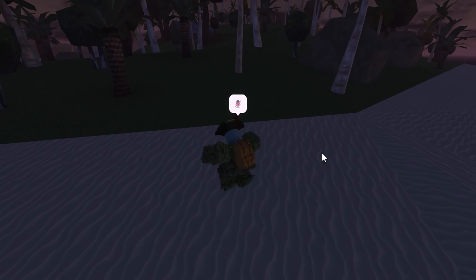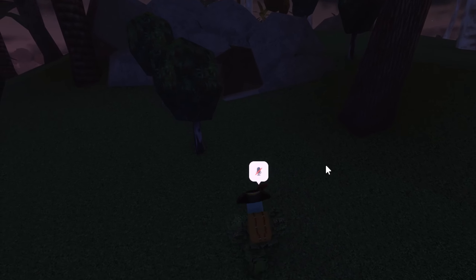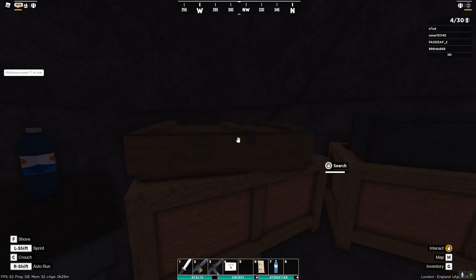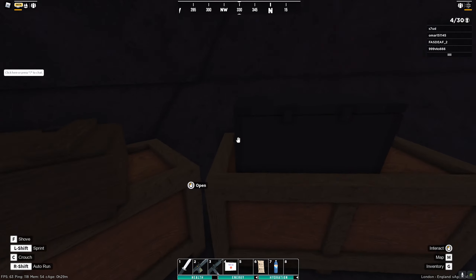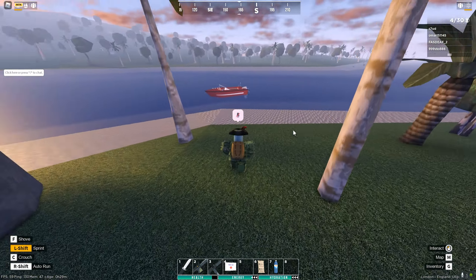Here is the next secret location. There is a brand new island right by Beaufort and it has a secret cave — it goes on forever. Inside the cave there doesn't seem to be much right now, but it looks like there's an opportunity for a unique gun to spawn in here. Moving on, let's get back in the boat.